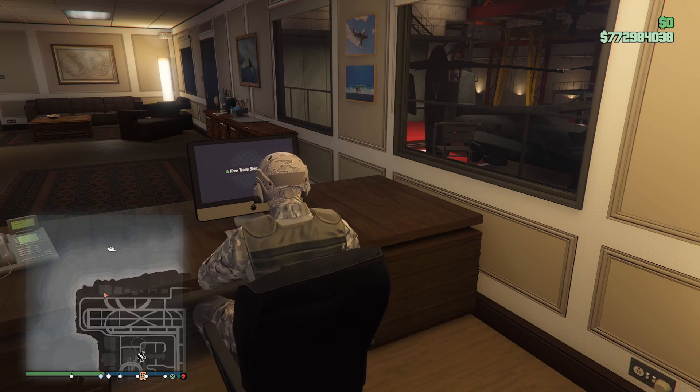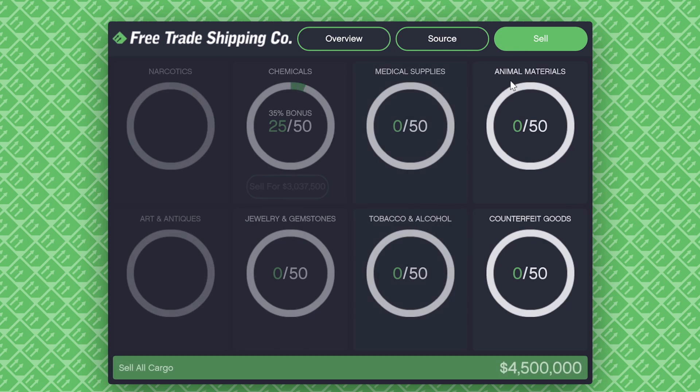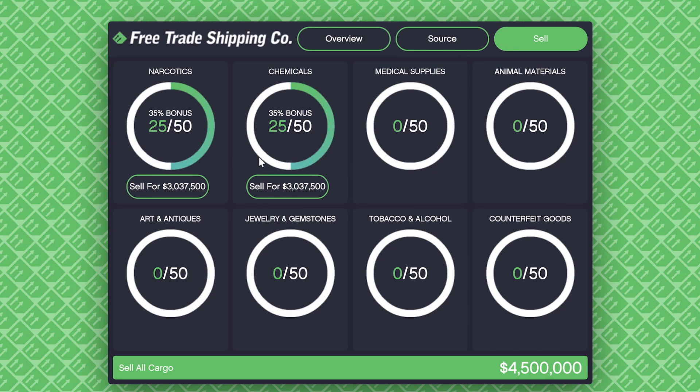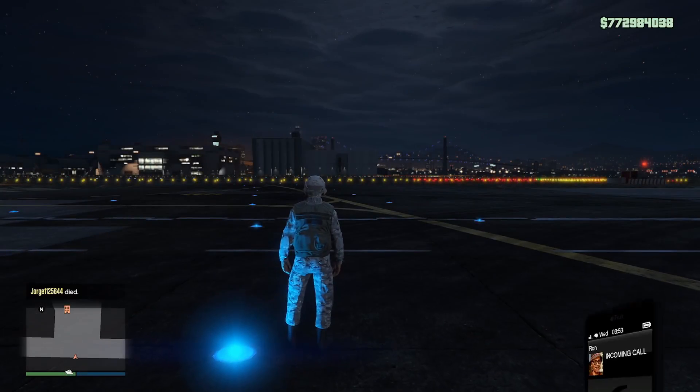Let's talk about the type of cargo you should be sourcing. You want to stick to either narcotics, chemicals, or medical supplies — those three will pay out the most. The best approach is to source a crate for one type, and while that one is on cooldown, source the other and keep going. Eventually you'll end up with 25 of one crate and 25 of the other, and each gives you a 35% bonus for selling that specific crate type only. Avoid selling everything at once because that voids any bonuses for the individual types, and you end up making less money overall.